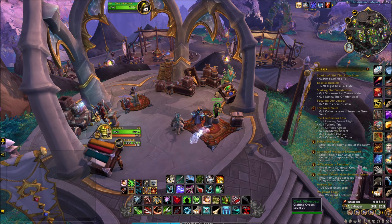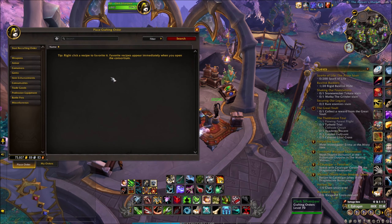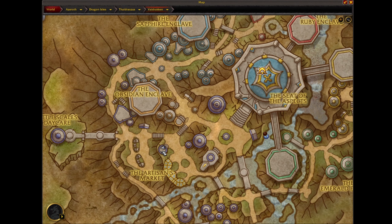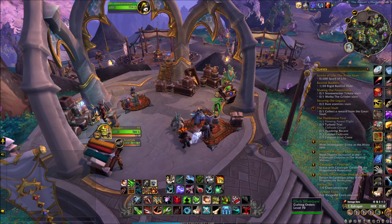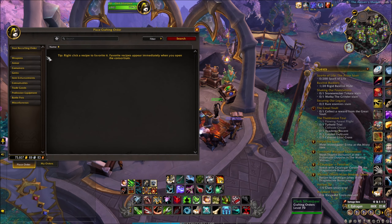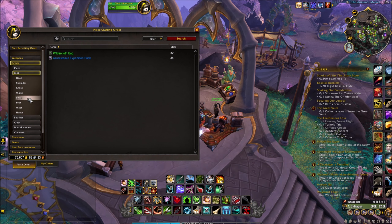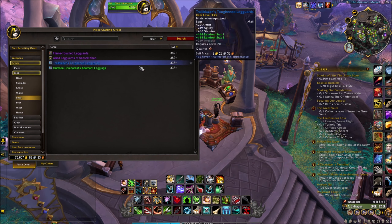For crafting orders, first go to the Valdrakon area. Click the lady or any NPC over here. You're going to go for the item with mel — I'll go with the leg slot. Click search and I'm going to go with Trailblazer.